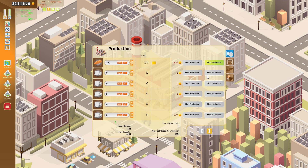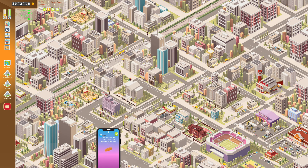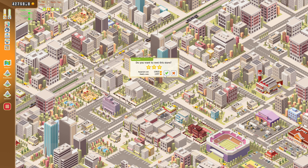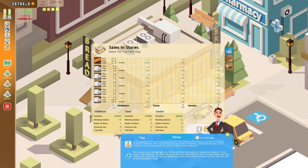Let's begin production. It's time to sell — we're gonna need bakeries basically. The stock is full for Bread 2.0. Maybe I made a little bit too much bread. It is time to go to a store and sell it. We're gonna buy a store in Middleton. We need to rent a store — I'm gonna rent this one, and I'm gonna rent this one as well.